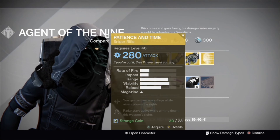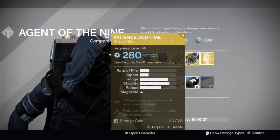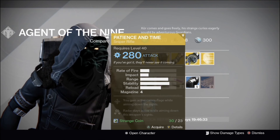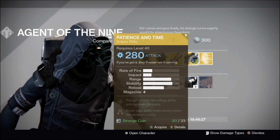Xur's weapon this week is the Patience and Time. This weapon is great for sniping, and after aiming down the sights it allows you to turn invisible — but be careful, the red dot will still appear above your head even if you are invisible.